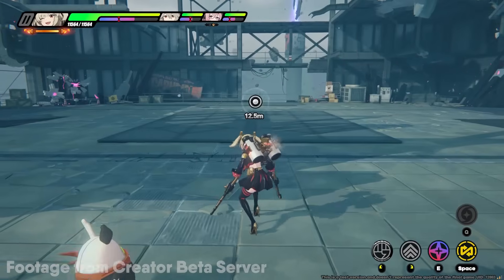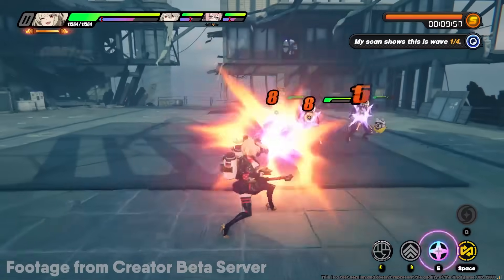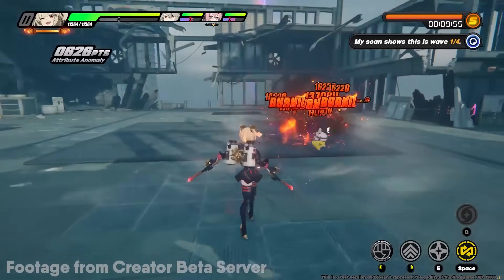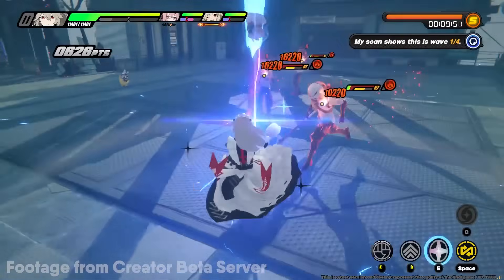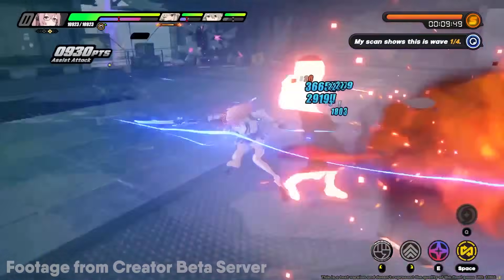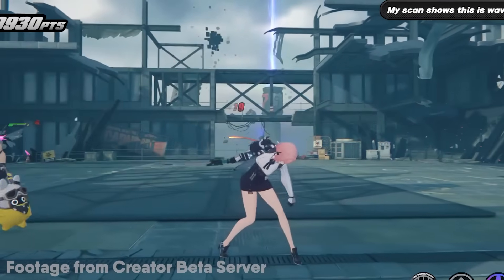Now let me showcase this — we're up against weaker enemies. You start with Burnice, get the afterburn effect, go to Rina to buff, then go to Yanagi. But they're already dead. I need to find stronger enemies.